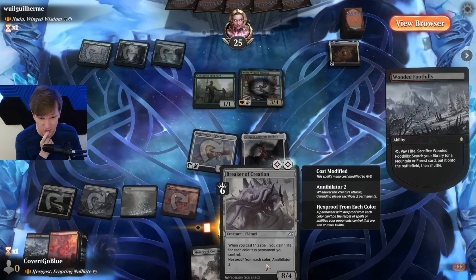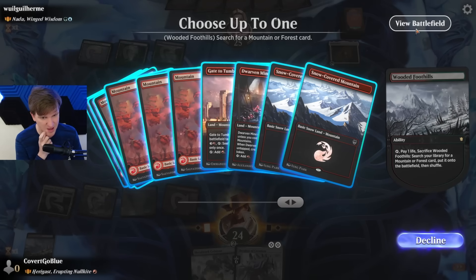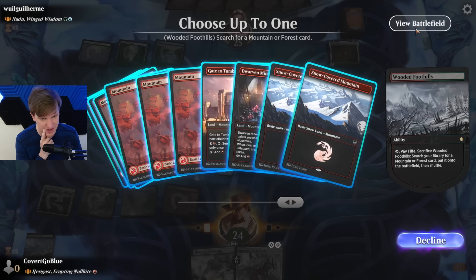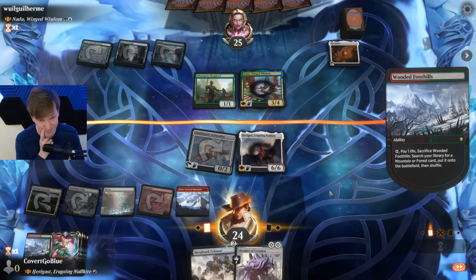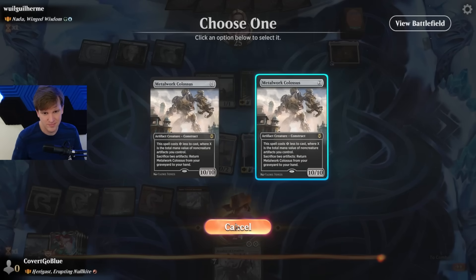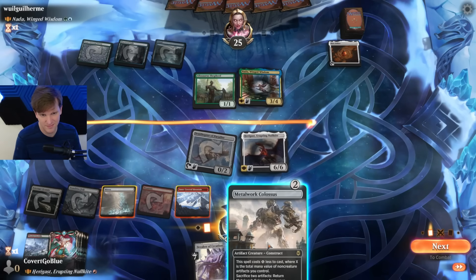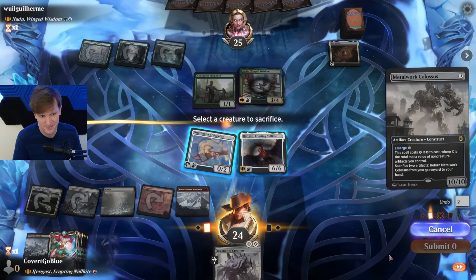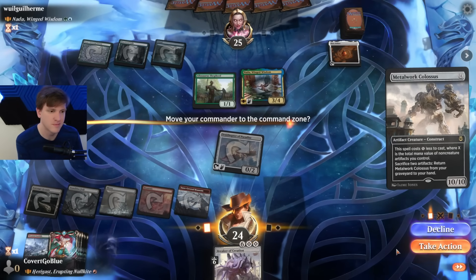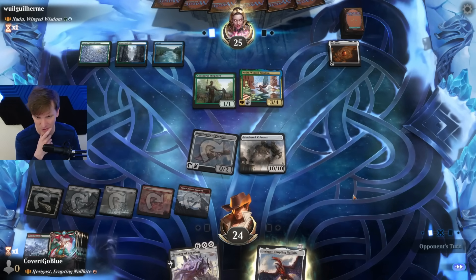I play the Colossus, but I can't emerge the Breaker off of it because that is a specific cost. It's an 11/11. Have this in the command zone to draw more cards next turn, I guess. Because that's what I need — I need new Emrakul. That's what I need.